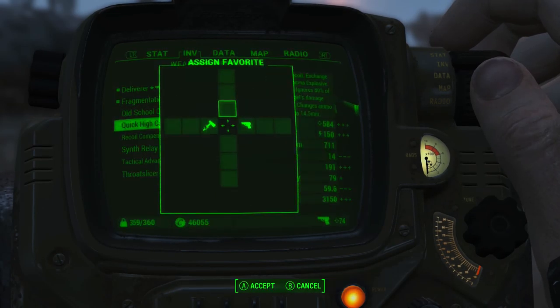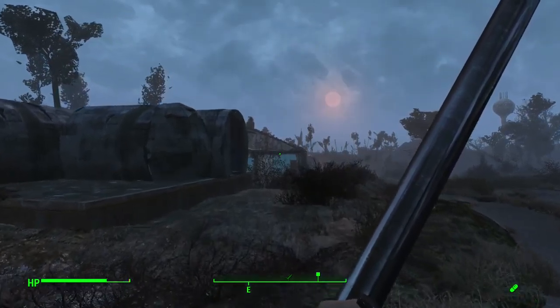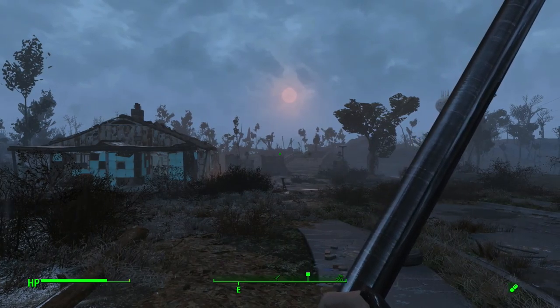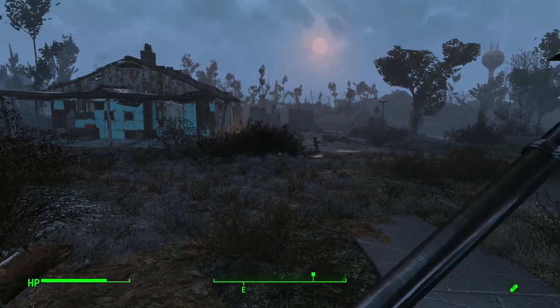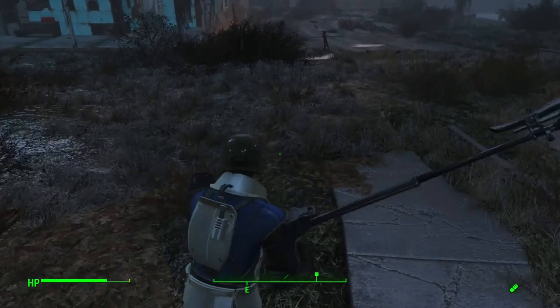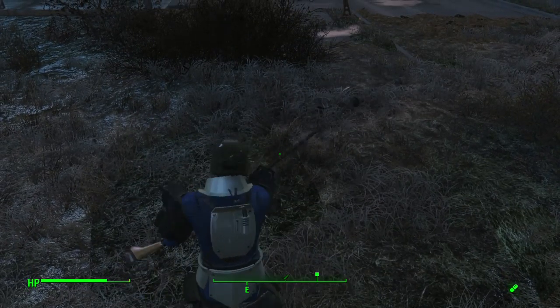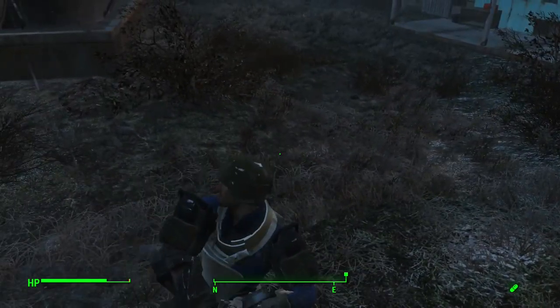The old-school can opener is included with his anti-material rifle stuff. Here it is — you can't really see it in first person but it's actually kind of like a halberd. There we go — play a little Dark Souls in Fallout, boom.